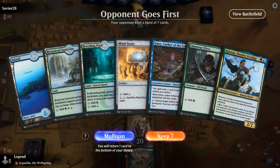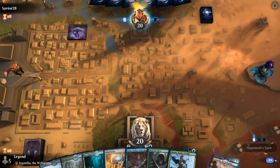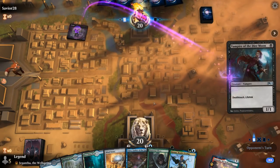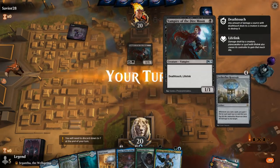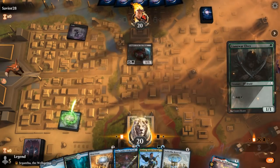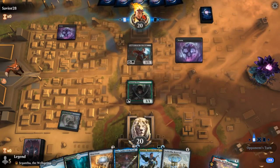We're on the draw with a nice opening hand — two legendary creatures, early ramp with Elves and Mindstone. We might be facing a turn-one Thoughtseize to disrupt our plans, but instead we see a Vampire of Dire Moon, which is fine. Play the Elf. Next turn we get to go Kinnon into Mindstone and still have two mana — if the Elf survives, which it does not.